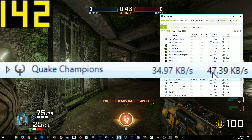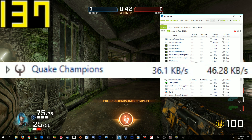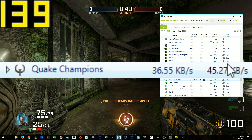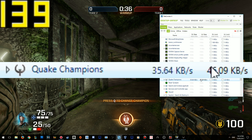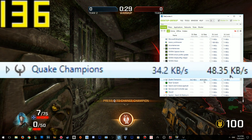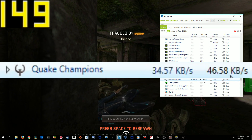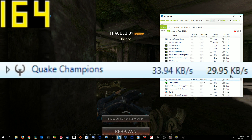For an Australian player like me on an ADSL 2+ connection, that is more than half my upload speed being pulled by just one game, which is abnormal. Most video games won't pull that amount. It's really weird why it is doing this. A lot of people have been trying to work it out, but I think I've got a good reason why Quake is pulling so much information and uploading it to their servers.